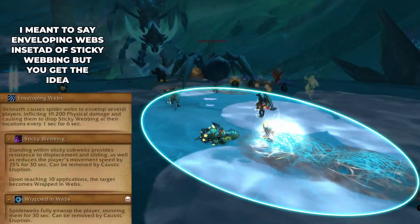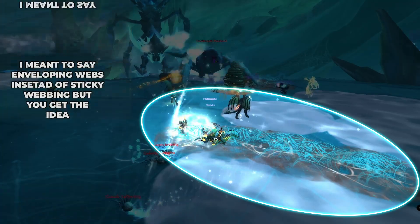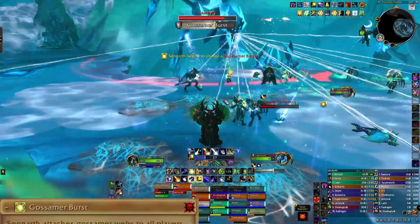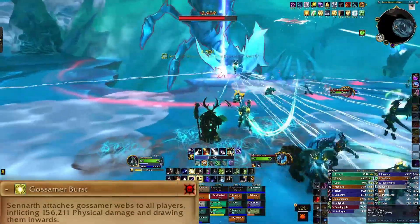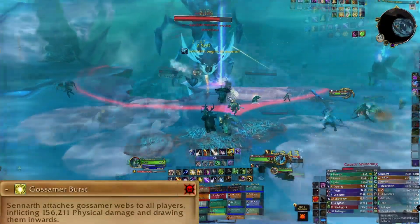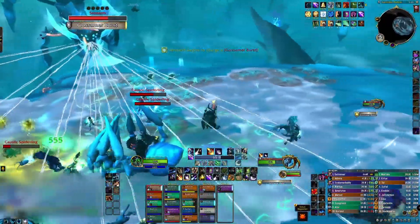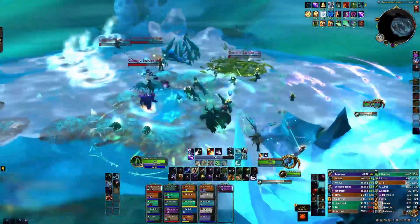Caustic Spiderlings are the second type of add in this fight. DPS need to cleave them down so the raid doesn't become overwhelmed. These can be tanked, but it's tricky to get them all. During testing, trees, pets, and other taunts were helpful to catch any the tank missed. Upon defeat, they explode with Caustic Eruption — a 5-yard green circle that deals nature damage — and removes Sticky Webbing from the ground.